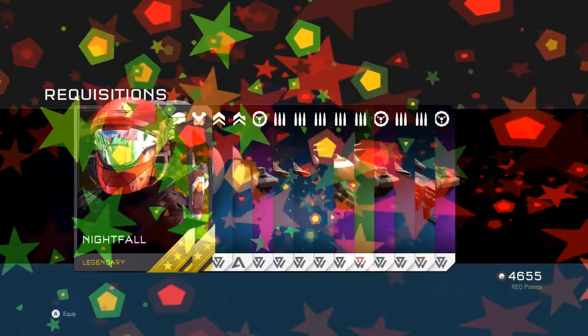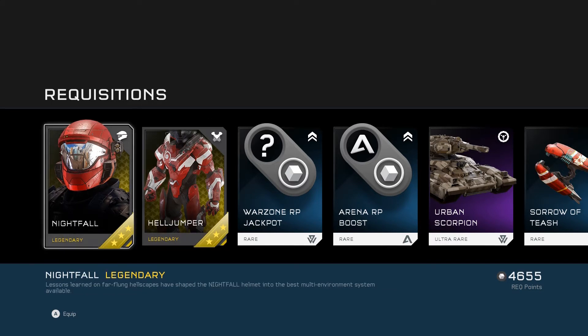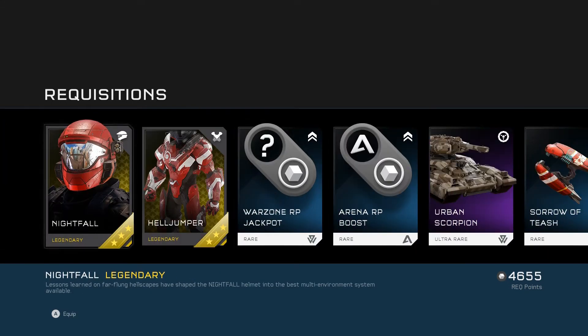Second pack — two Mythics here. We've got the Helljumper armour and the Nightfall helmet. That is a really weird helmet, I've never seen anything like that. That's just really different. Both Legendary and Mythic, so that's actually pretty good. We've got a Scorpion, two Scorpions, three Scorpions — that's really good. I pretty much use Scorpions all the time in Warzone Firefight nowadays.